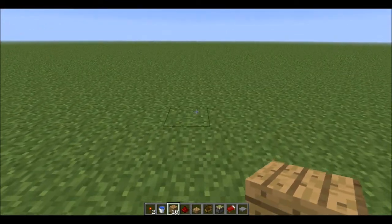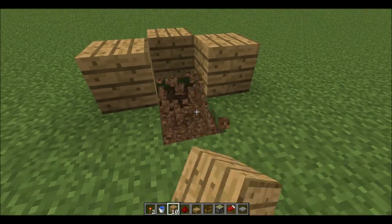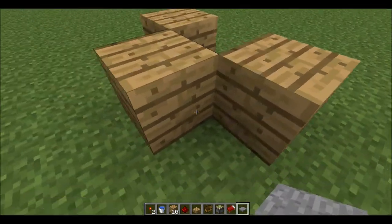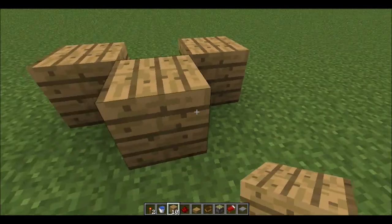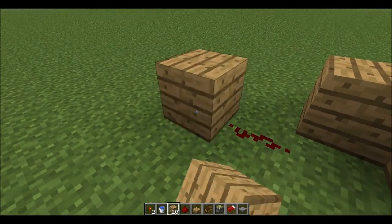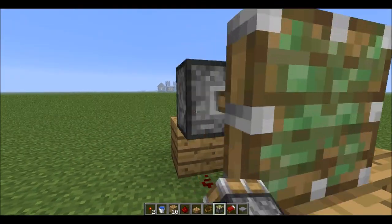So to build this, all you have to do is place a block here, destroy those two blocks to make it look nice, place a stone pressure plate, place a redstone torch here, replace the block, redstone torch, redstone dust.